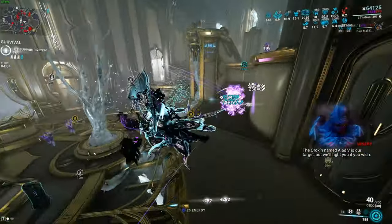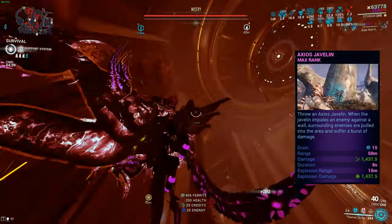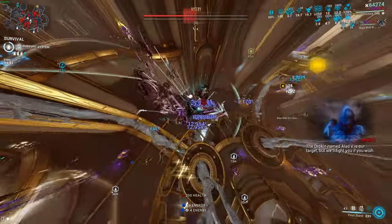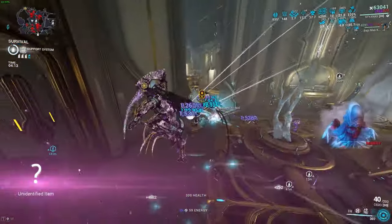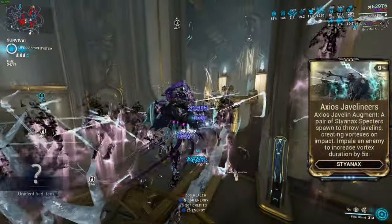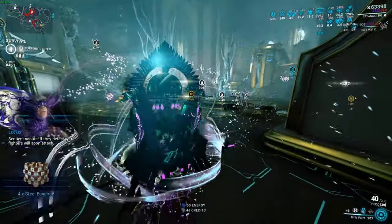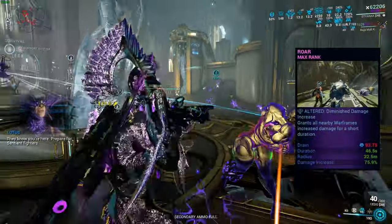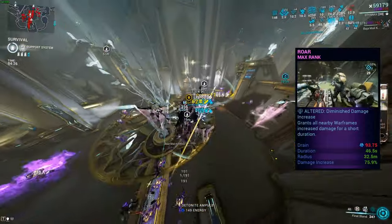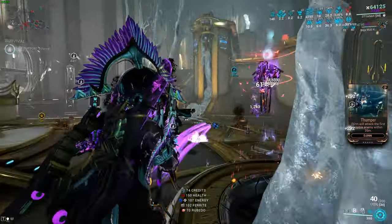The first ability, Axios Javelin — you throw a javelin, preferably impale an enemy and do puncture damage. If you don't, you're gonna be doing blast and summoning a vortex that sucks enemies in. With the augment it summons three vortexes instead of one, but we want to use Roar as our Helminth ability. Roar is gonna increase the damage of our abilities and also our weapons, which is going to be very nice.